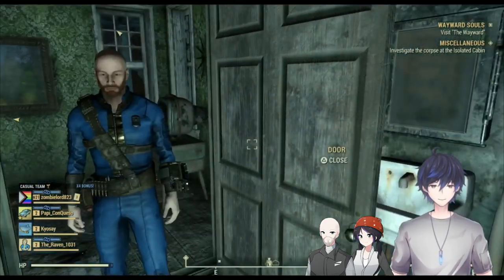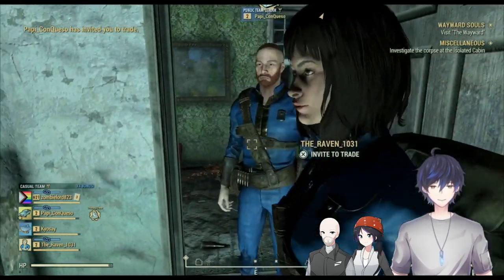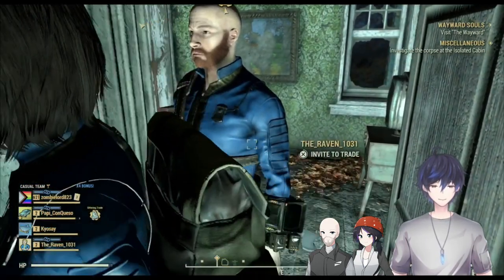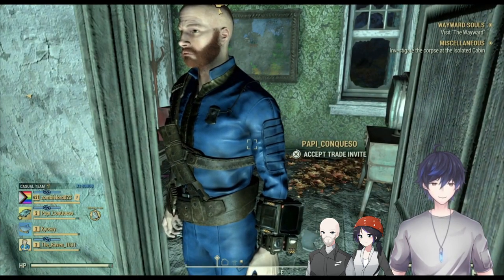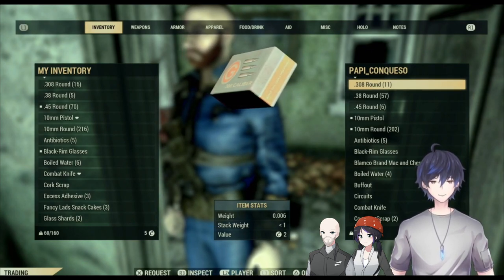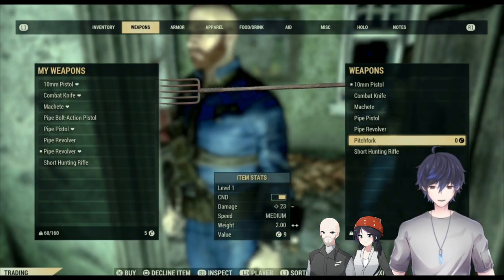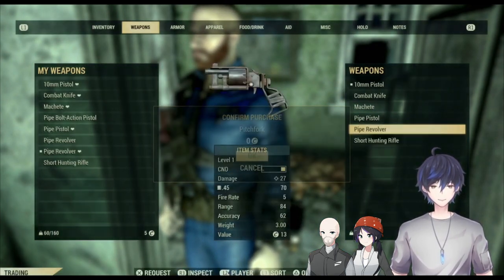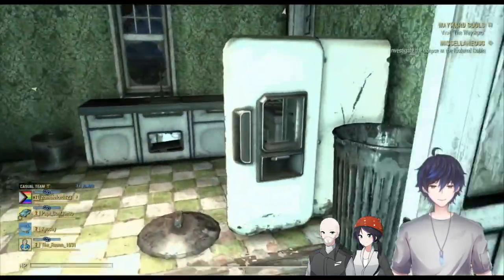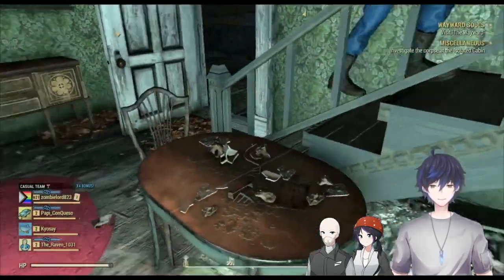Did you just hear that baby? I heard a baby. Did you just shoot in his toad? Trying to accept invite. Alright, I'm setting the item price to free — you can do that now, it doesn't have to be one cap for every trade. Go to weapons, select it, go over to me, go offers only. Thank you, now it's yours. I did hear a cat. Oh it's a cat, I thought it was a baby.